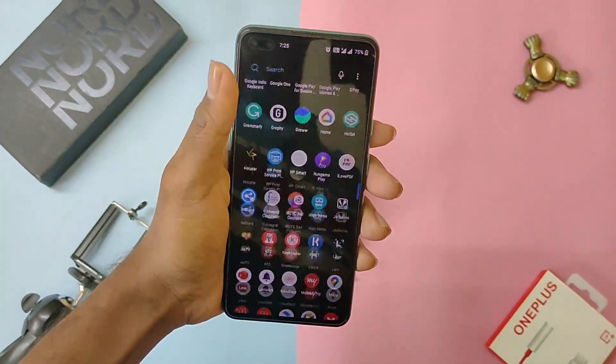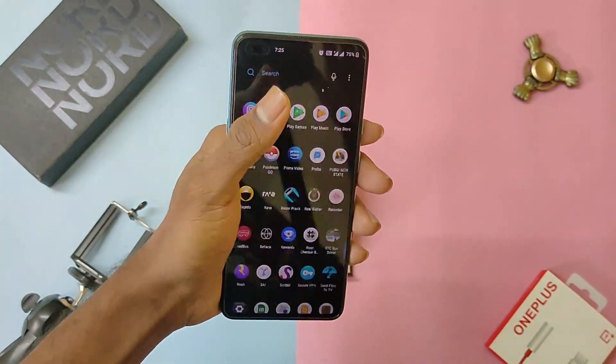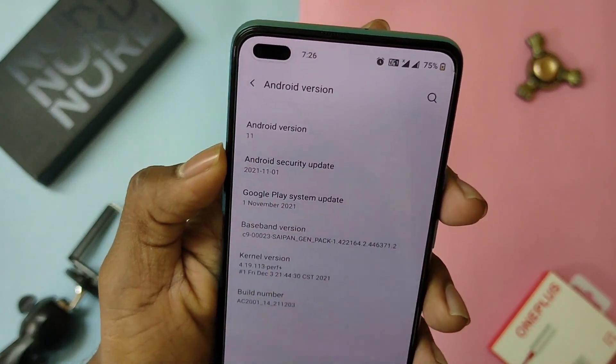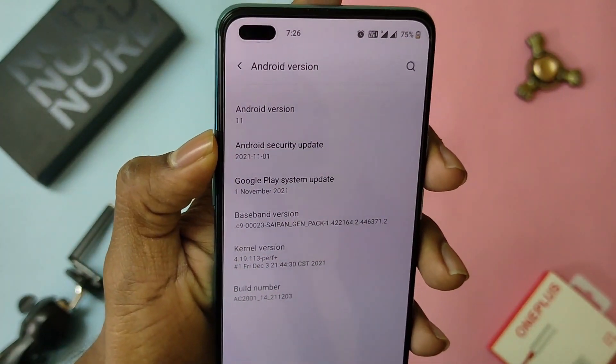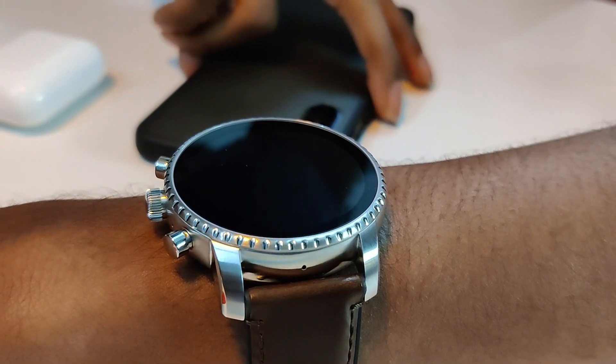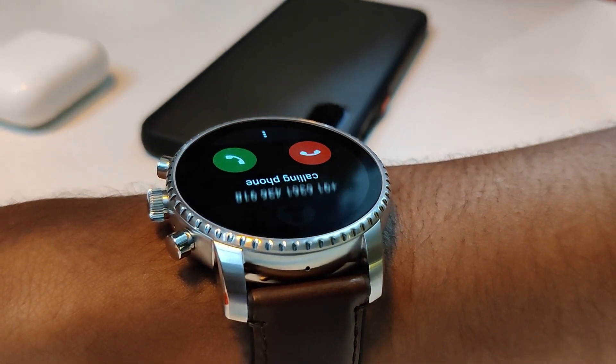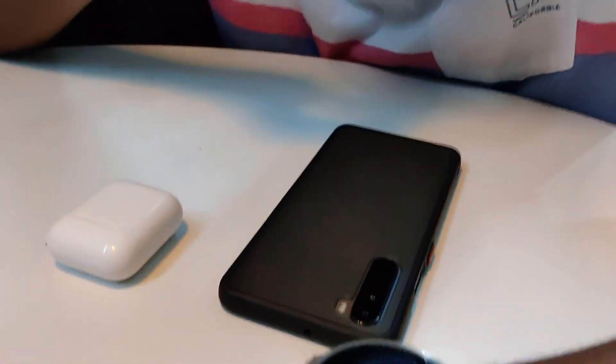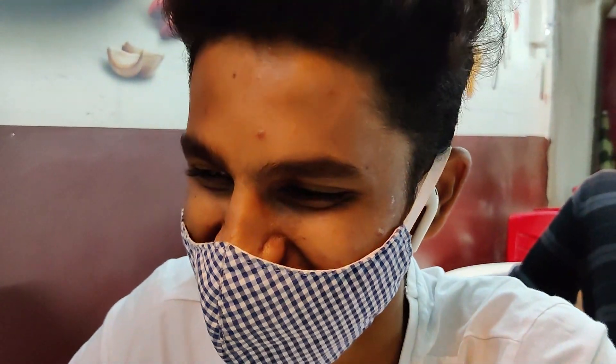It's been a week since this update started rolling out for the OnePlus Nord and I have been testing it out for a while. Basically it's just a security patch update with minor bug fixes and improved system performance. As the changelog says, it fixed the issue of the call forwarding function. To be honest, I don't use the call forwarding feature and I use the OnePlus dialer, so it could be a problem where the system had a problem with Google dialer. I'm not sure on that.